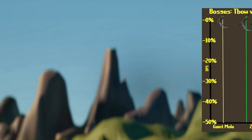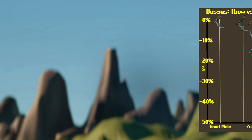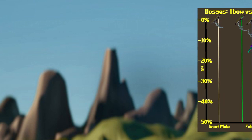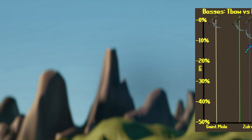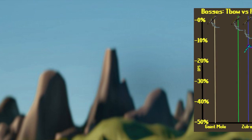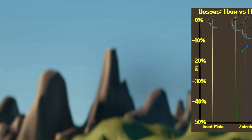At Zulrah, we need to break this down into different phases. First up, the green phase — the phase that's weak to Mage. This is where you probably wouldn't use the Blowpipe at all; if you are bringing it, you would do a Mage switch. But if we're looking at the T-Bow versus the F-Bow, the T-Bow is better, only by about 4% here assuming you're using Full Crystal. For the blue phase — the Range phase — this is the phase where you will be using the Blowpipe.